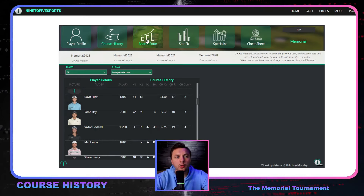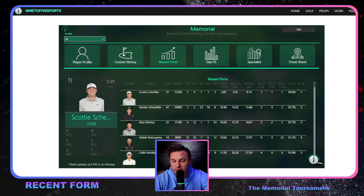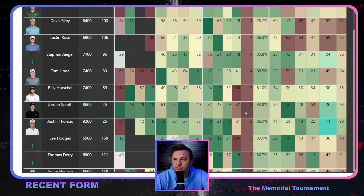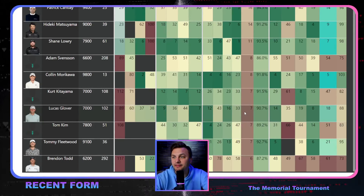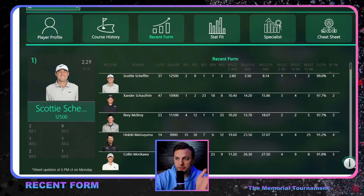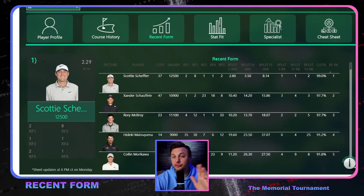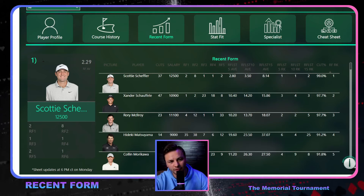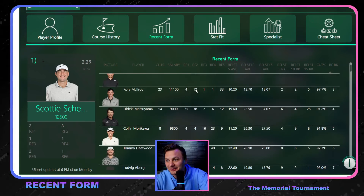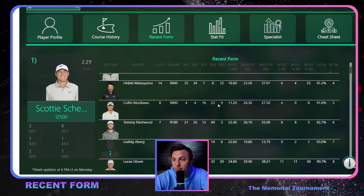Patrick Cantlay and Xander also pop up in the course history, as does Rory. Jason Day is surprisingly hit-or-miss at this track despite playing it a lot — he's more of a shoulder-shrug play. Looking at recent form, Scotty, Xander, and Rory are the three best players in the world right now. Hideki has been playing great golf with 14 straight made cuts, and Cam Davis has been playing better recently with eight straight made cuts and multiple top-10 finishes.